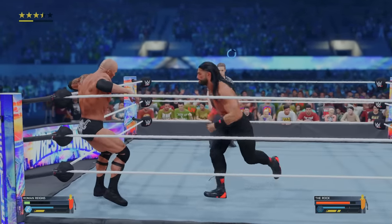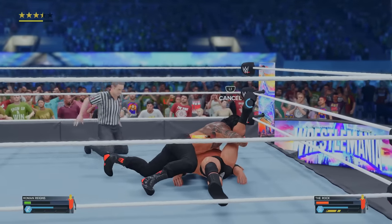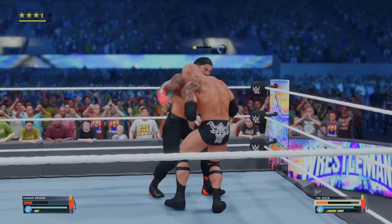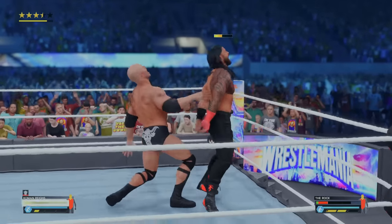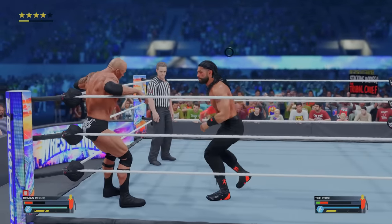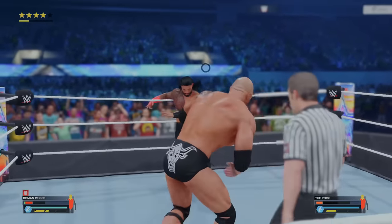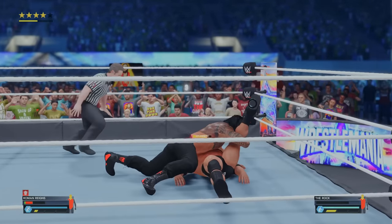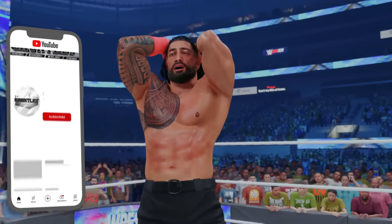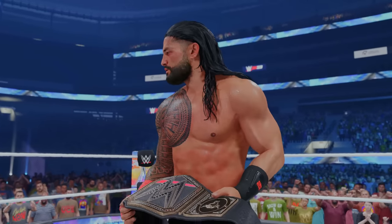We have another finisher — Superman punch connects and the spear is coming. Spear from Reigns. He has resiliency and kicks out at two. Rock gets control again — we counter and have a signature available. We need just enough stamina. Superman punch, then spear to the people's champ — the final boss is down! One, two, three. Reigns is again the WWE Champion, once again taking his seat at the head of the table — the Tribal Chief of the Bloodline.